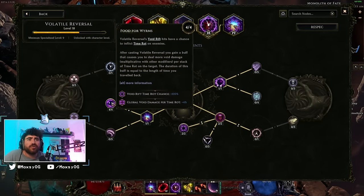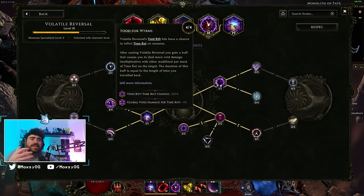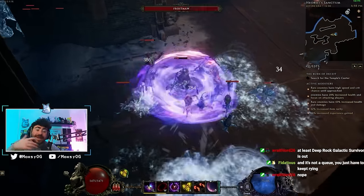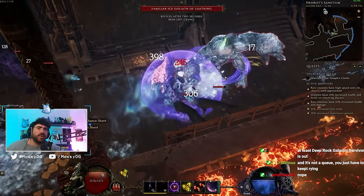The rotation: cast Sigils — mana drops — then use Volatile Reversal which restores all mana and sends you back in time, granting tons of attack speed that boosts Warpath spin rate. Food for the Worms is a passive: after casting Volatile Reversal you gain a buff dealing more void damage — multiplicative with other modifiers — per stack of time rot on the target. Duration equals how far back in time you traveled. With Intercept Void Rift creating void rifts that apply time rot, we scale increased void damage based on time rot stacks.